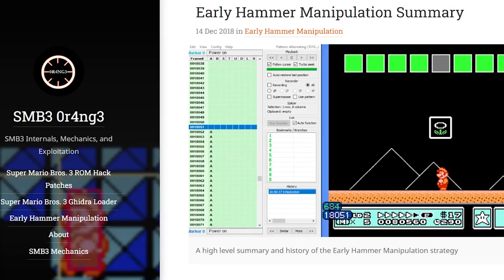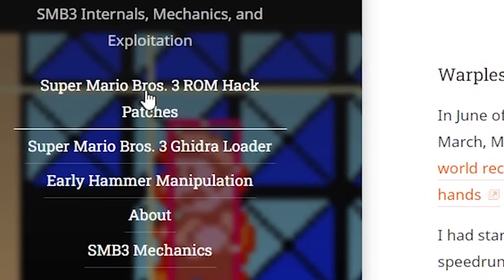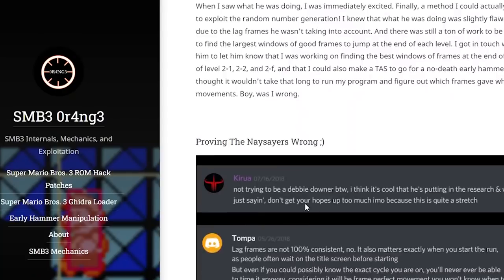I'm sure you guys have all heard of somebody named Orange Expo. He's actually the man who created the early hammer manipulation TAS. I was able to connect with him back in 2018 and we were able to go through what exactly we needed to get done to make early hammer manipulation possible in Warpless. He even has a tutorial of what to download and where to get all the things. So if anyone's ever interested in that, you should definitely check out this website — it's smb3.bfo.org. I'll leave the link in the description below for anyone who's interested in reading up the history and a lot of the back-end stuff that he does. Really, really cool stuff.